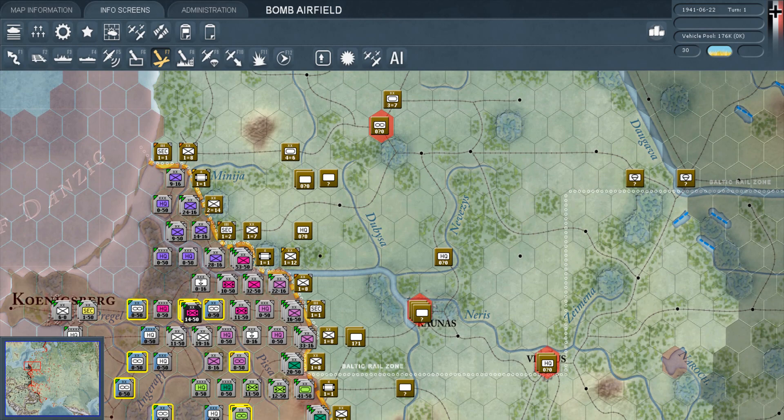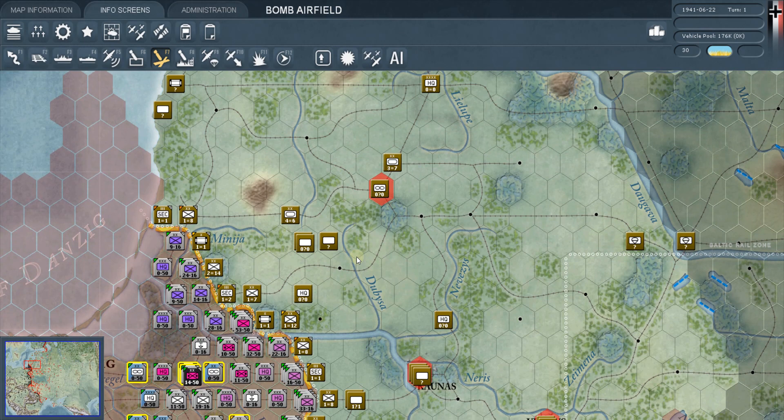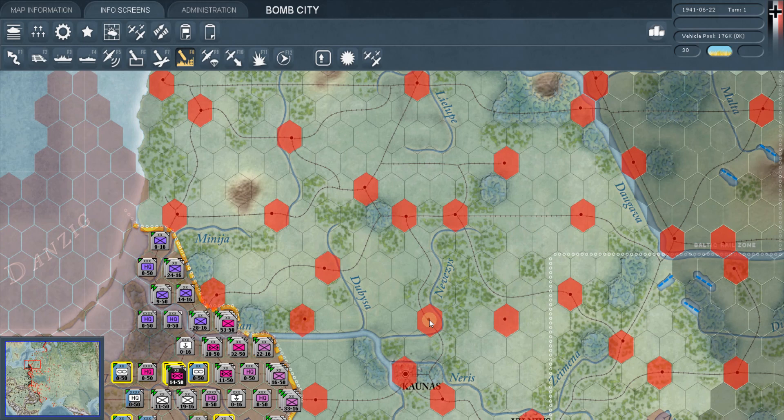Bomb airfields will pop up eligible airfield targets in red. Bombing airfields is traditionally the very first thing the German player does in this game. The first part of your Blitzkrieg is to try to knock out as many Russian planes as you can on turn one — it's essentially a turkey shoot. Most Russian planes don't even take off; you destroy them on the ground.